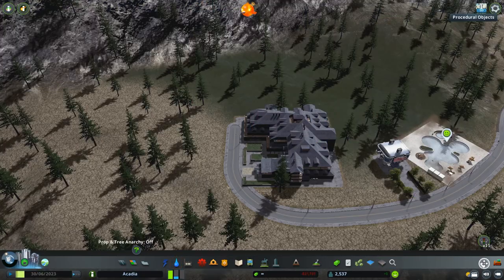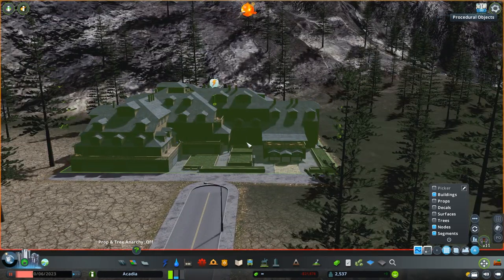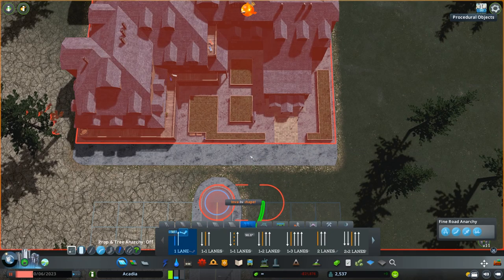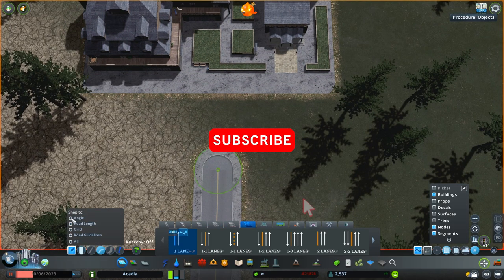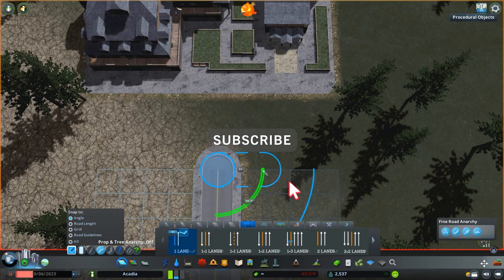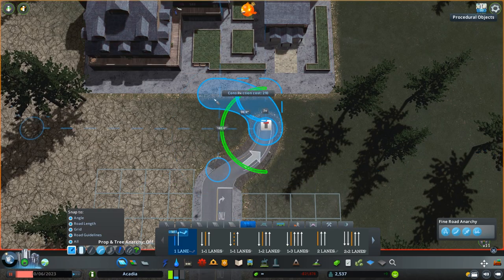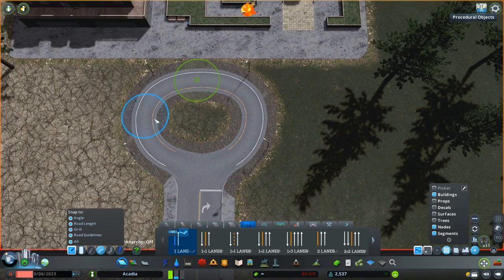Hey everybody, what's going on? This is Bad Fish coming at you with another episode of Gone Gaming. We are in the city of Acadia today. If you're new to my channel, Acadia is my current ongoing City Skylines playthrough based off of New England. If you enjoy what you see today, definitely hit that subscribe button — we've got a bunch of different builds on the channel and more coming up.